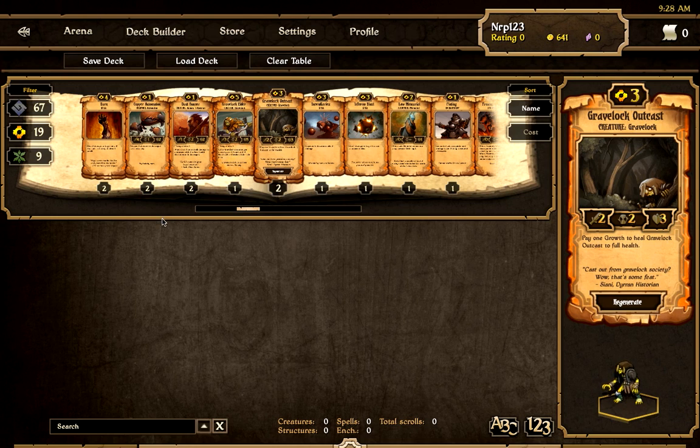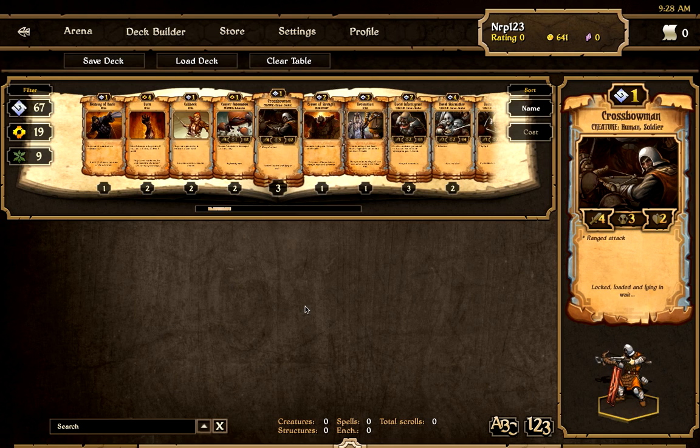With energy there's not as much strategy involved. It's more like: play strong units and they'll wreak havoc and hope your opponent can't counter them. I chose order — I have 67 cards of this type. Order doesn't have as powerful units, they won't have as much attack or defense, but there are a lot of crazy spells you can use and a lot of strategy involved. That's why I thought it'd be the most fun to learn.